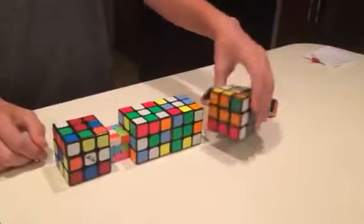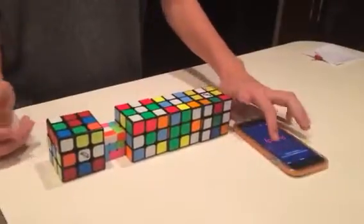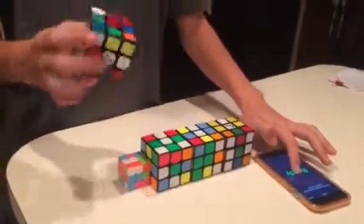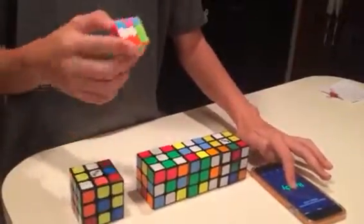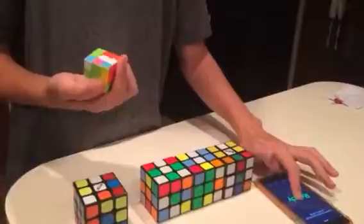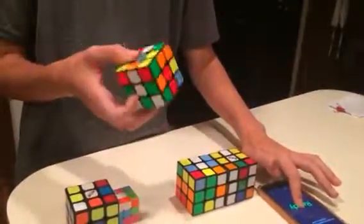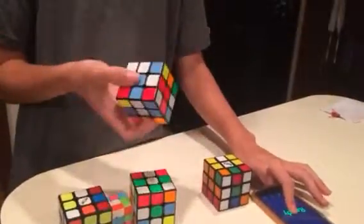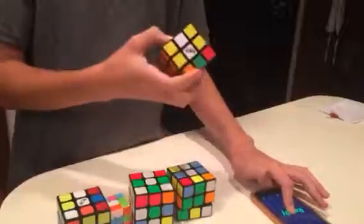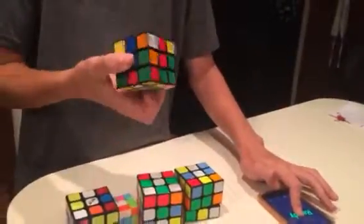I'm going to solve your cube plus these four first, so let's get started. Let me just quickly inspect them. Yours is teeny — that's so cute. Where'd you get that one? Somebody gave it to me. I'm definitely not going to remember all of this, but I'll try. And that's Preston's — he scrambles for you.